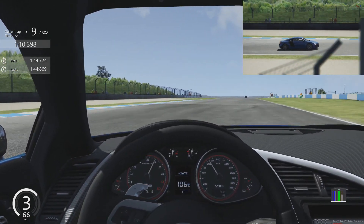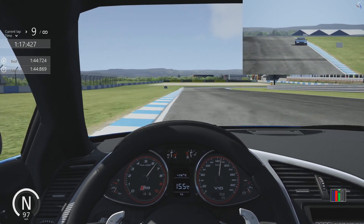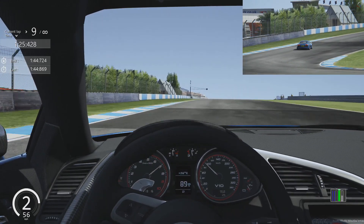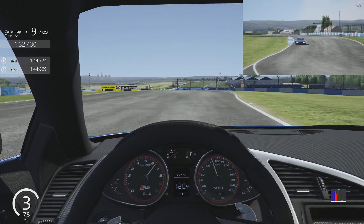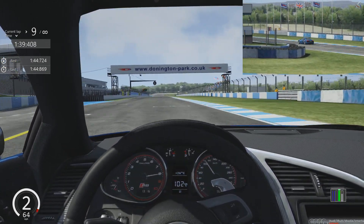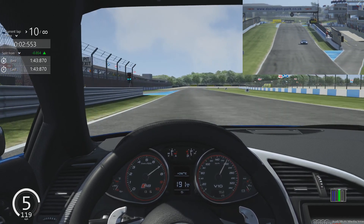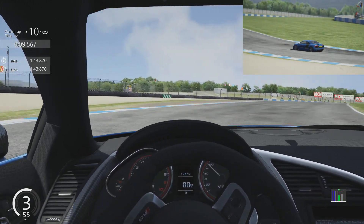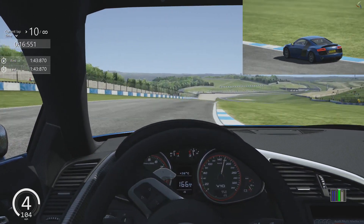Looking at the R8 interior - is it just me or does it look like a bog-standard Audi A4 inside? Apart from the R8 and V10 in the dials, it looks very similar. German cars generally keep things very subtle inside. There you go - that was my fastest lap, a 1:43.8. Now my tires are gone on this last lap. While I struggle around, what do you think you're going to rate this as a Kunos car?